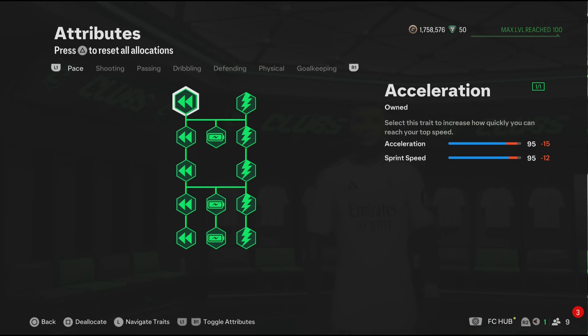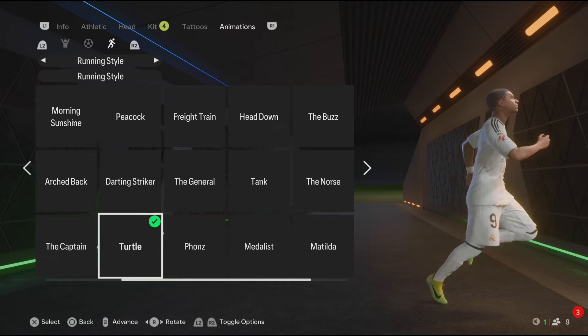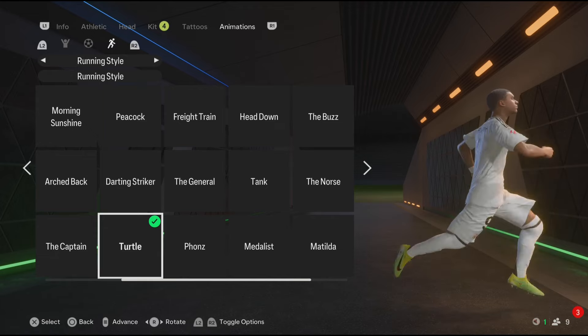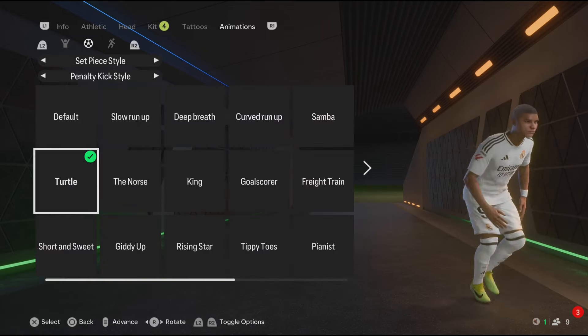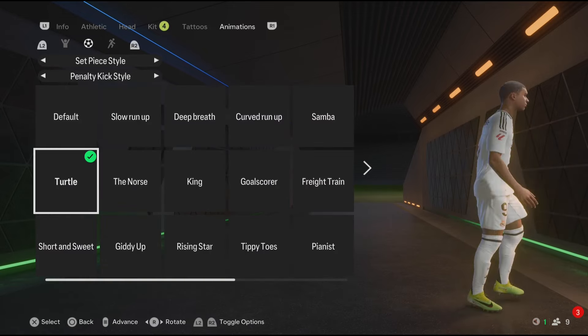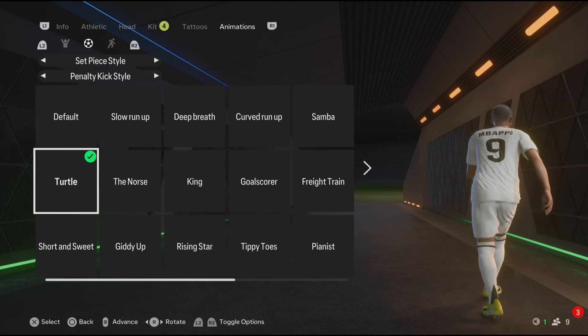Now for the pace, you get 95 acceleration and 95 sprint speed. That's good pace for the Mbappe build. For the running animation, out of all the running animations and running styles to choose from, the perfect running style for Mbappe has to be the turtle. Also for the penalty kick style, make sure it's turtle. Now guys, we're done with the build. Make sure to like and subscribe and I'll catch you guys next time.